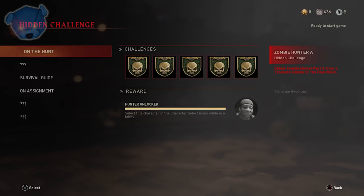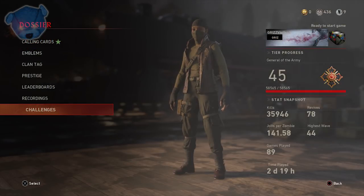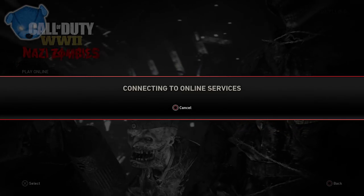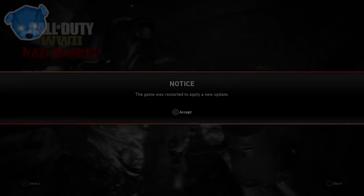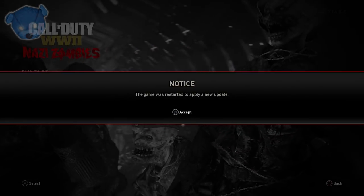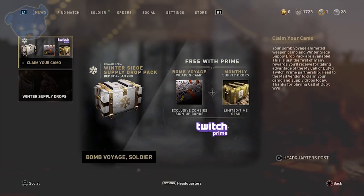I hosted a poll over on the YouTube community tab and the results are in - a lot of you guys wanted to see a glitch, so that's what I'm bringing you today. Over on Twitter people seem to want new easter eggs for the Final Reich, those are hard to come by. What I can bring clarity on right now is these special hidden characters. There was a new game update pushed out - not an actual patch, but more stabilization factors with Winter Siege.